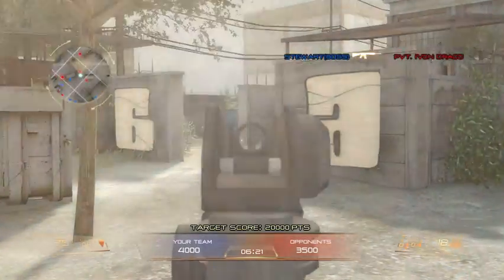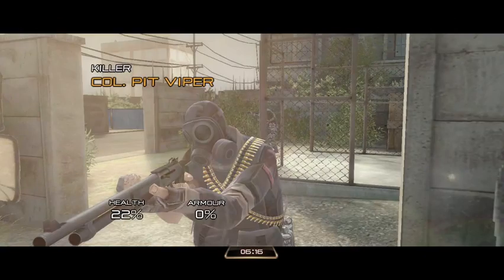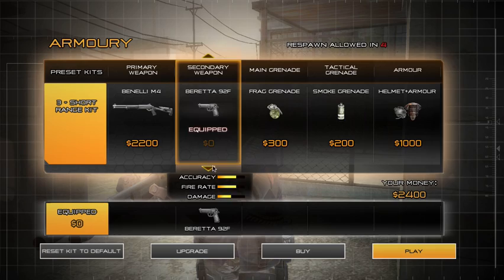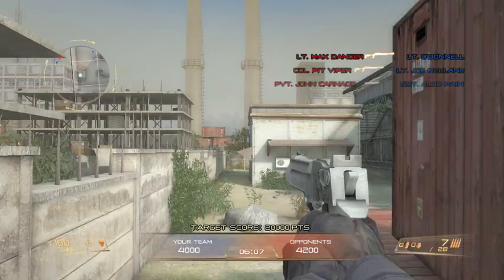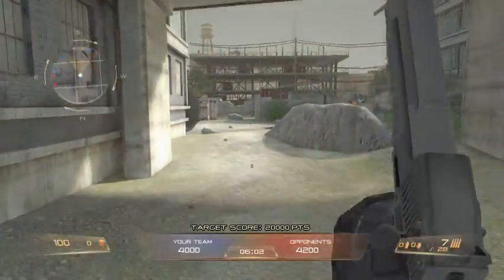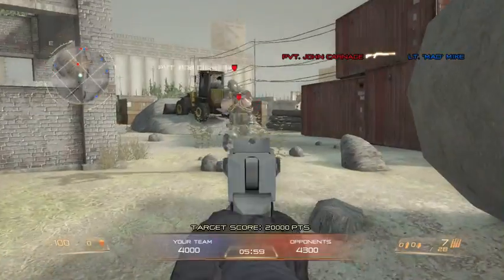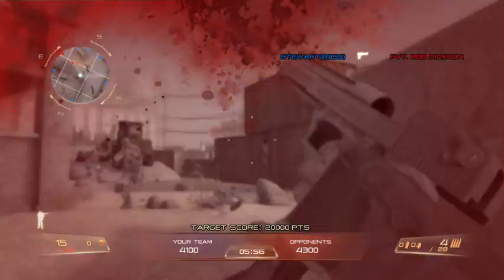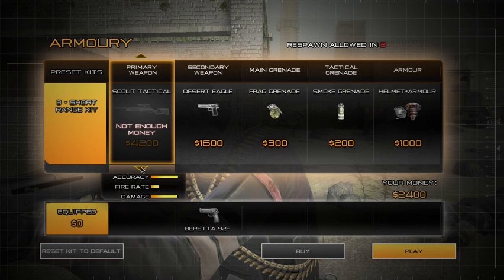You unlock XP on multiplayer, and then you can unlock light machine guns and stuff like that. But at first you're just stuck with an MP5. I will now show you guys the Desert Eagle — you unlock that on like level 3, which is pretty easy. We have a boss and a pistol. It can be one-hit KO if you attack from above. The Desert Eagle is really good for long range.